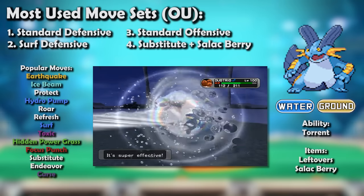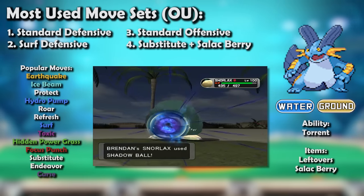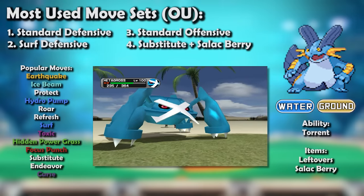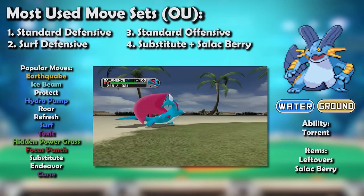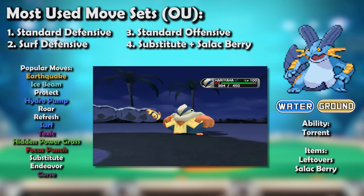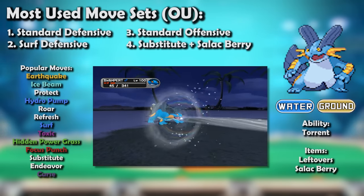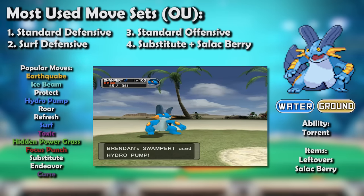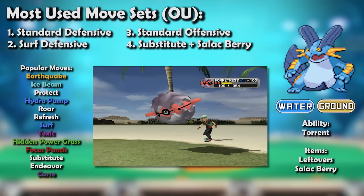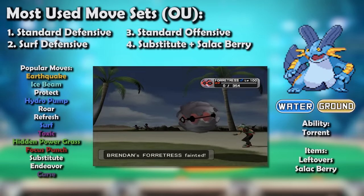Tank Swampert was one of the most important Advanced Pokémon no matter which variation it took on. Eventually offensive sets became popular for this exact reason: its natural physical bulk was still solid for checking major attackers, and all one had to do was pair it with some anti-physical attacking backup like Metagross and potentially Salamence to compensate for the lack of defensive investment. Remember how tank Swampert was great in part because it hit everything for decent damage? Well, what if you invested in its offenses fully?